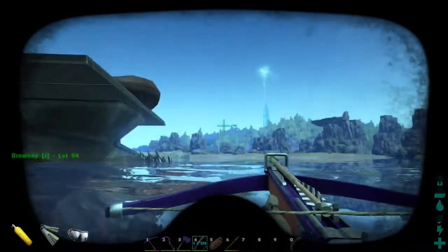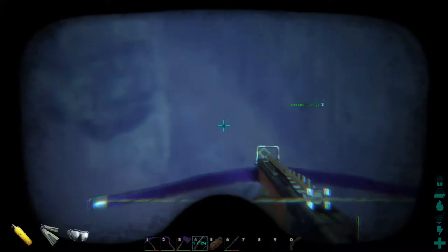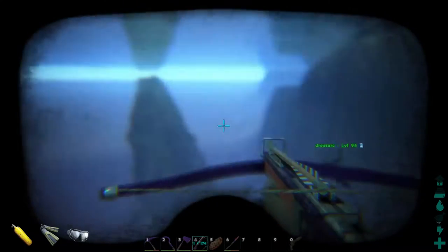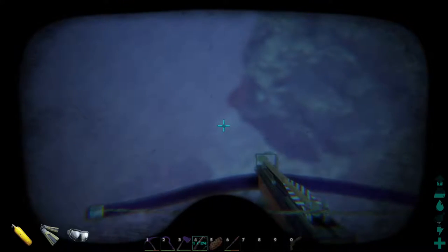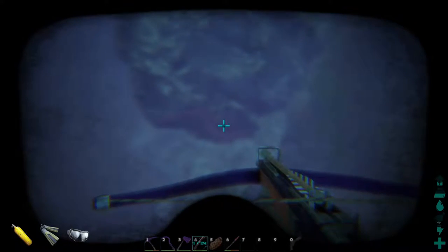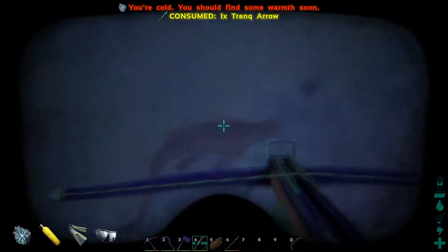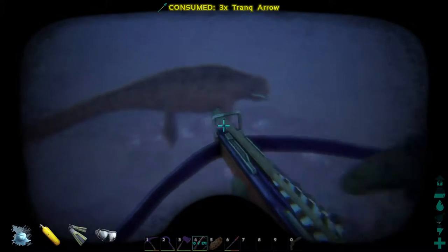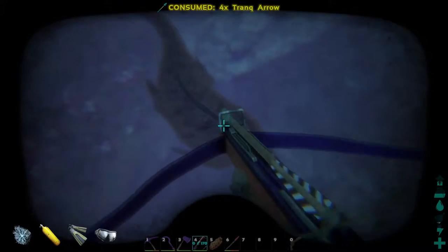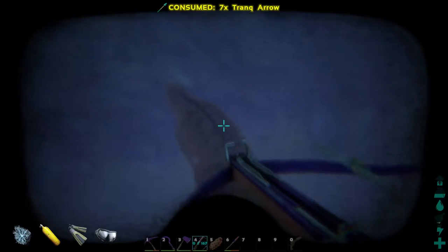Alright guys, we're back. We spent a lot of time trying to find this last Mosasaurus and we found her — another female, level 80 this time. And this one's actually pink, not brown. I thought Brownie was pink, but this is going to take a lot of tranq darts. I'm ready to shoot. This time I wasn't the slow one at shooting. This one's also brown — oops. I'm sorry, I'm colorblind, don't judge. This does look pink to me too — I called it pink.